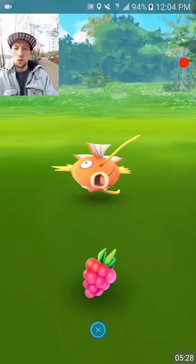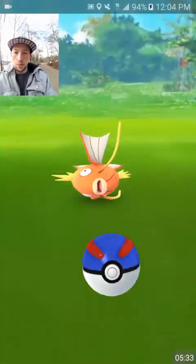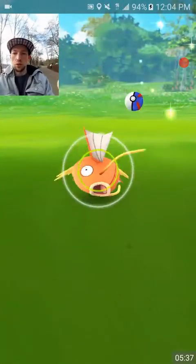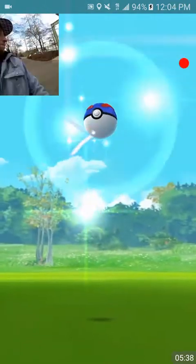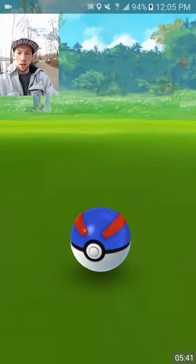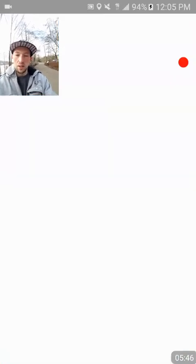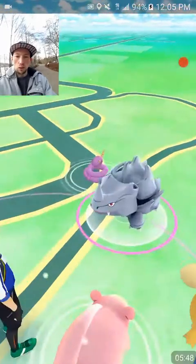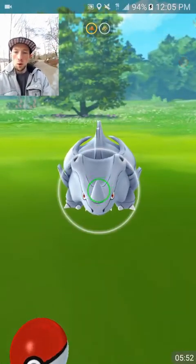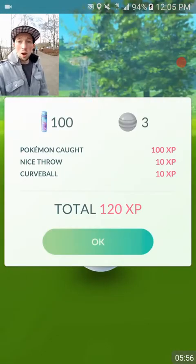We got a 164 CP Magikarp. We also got a Rhyhorn here — we'll be nabbing that. We're going to do a great ball. And boom, we got the one-banger Magikarp. Let's see if its IVs are good — certainly caught the attention, so not bad. Let's get this Rhyhorn — 21 CP. Got the Rhyhorn. Obviously, we're transferring.